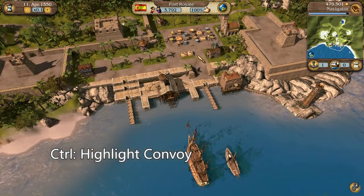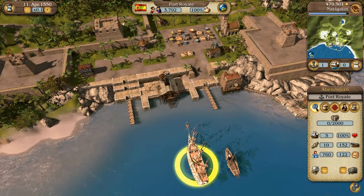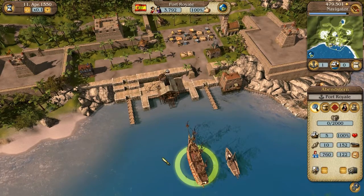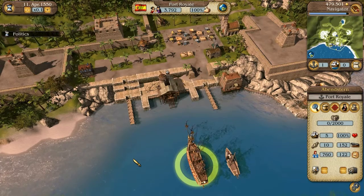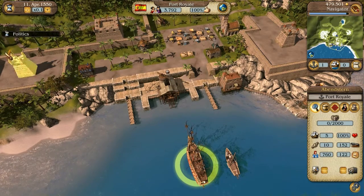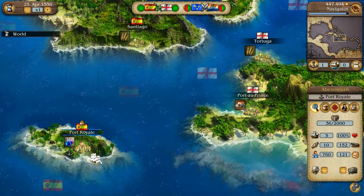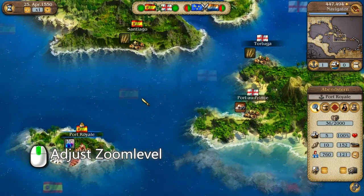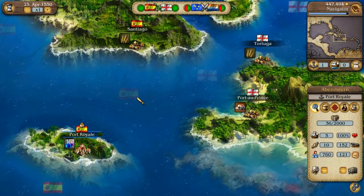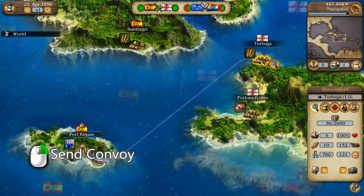If you have a convoy in port, you can select it directly. This displays data on the convoy on the right. Convoys consist of one or more ships and have a captain. To send your convoy out, you must first leave town and go to the nautical chart. Here all the cities you know are shown. You can adjust the area shown and zoom level just the same as in the city. Select a destination city for your convoy and then select Send Convoy Here.